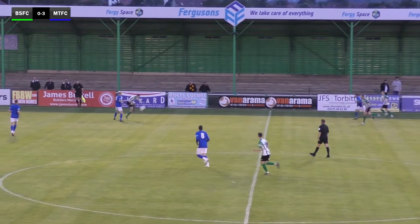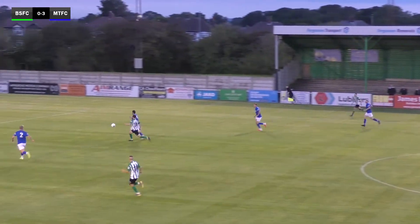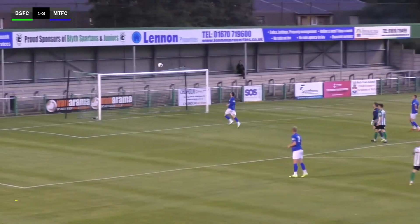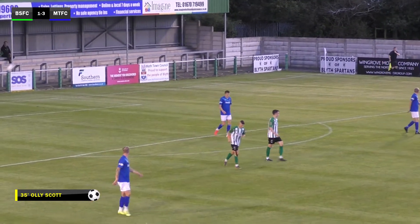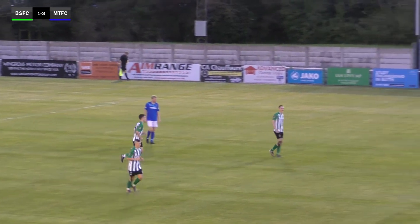Morpeth looking good, but they are playing against an out-of-sorts Blythe outfit. The ball is played over the top looking to release someone, but it's cleared by Conor Oliver — there's an open net — Dan Lawson has come all the way and the number 11 puts it into the back of the net! Blythe do have a goal to cheer for in the first half.